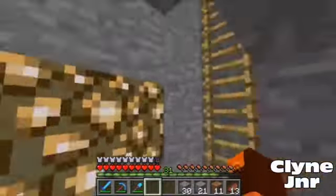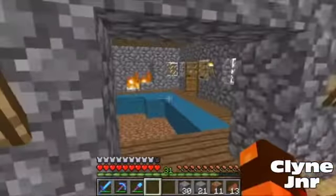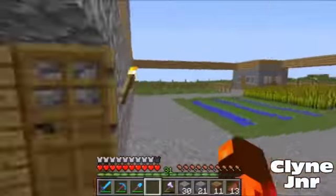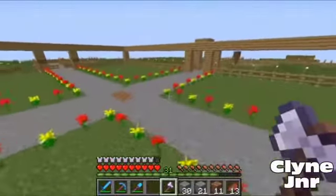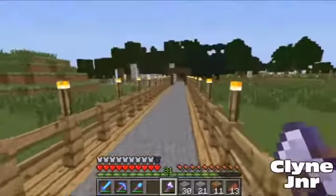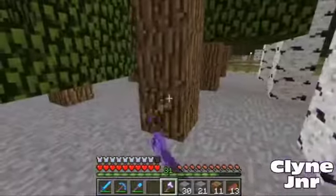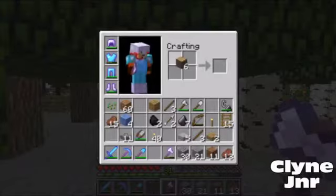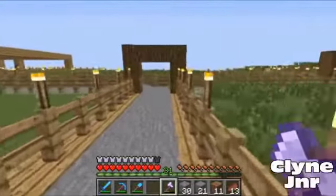This is how the strip mine is going to work. Unfortunately I never found a village in this series — the series is coming to an end and I've come to the conclusion I won't be finding one. I need oak wood, so we'll go to my tree farm because that hasn't been used yet. I've done a lot of building in my last place and a lot of things haven't been used. I need to fix the glowstone in a minute.